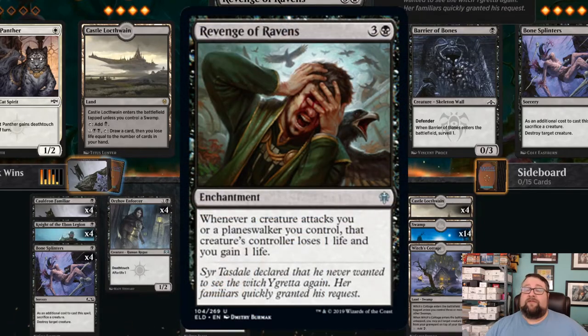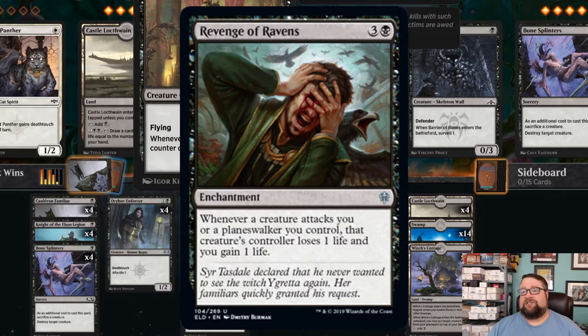Next we have four copies of Revenge of Ravens — this card is absolutely gross. It's an enchantment for three generic and one black. Whenever a creature attacks you or a planeswalker you control, that creature's controller loses a life and you gain a life. Essentially this is going to deter them from attacking. If they insist, it has to be at least a two-power creature for it to actually deal noticed damage — if they swing with one-ones like the red deck winds Cavalcade strategy, the life we're gaining is essentially going to negate all those triggers. And then our birds get bigger — the Bloodthirsty Aerialist just gets ridiculous so quickly.